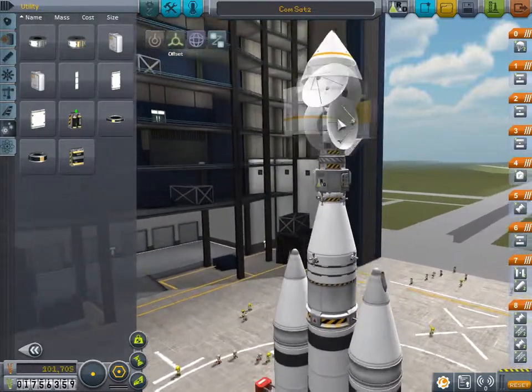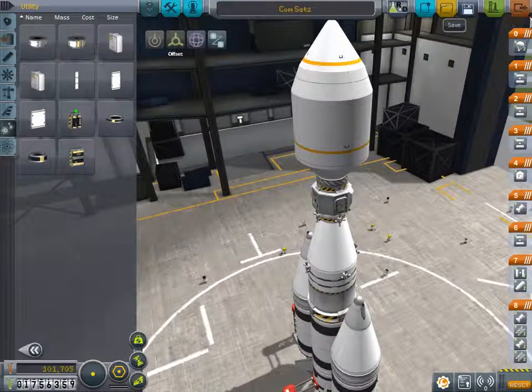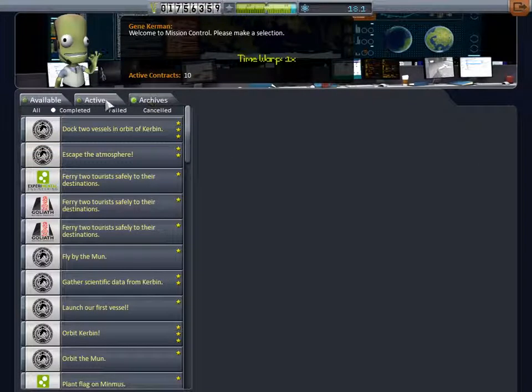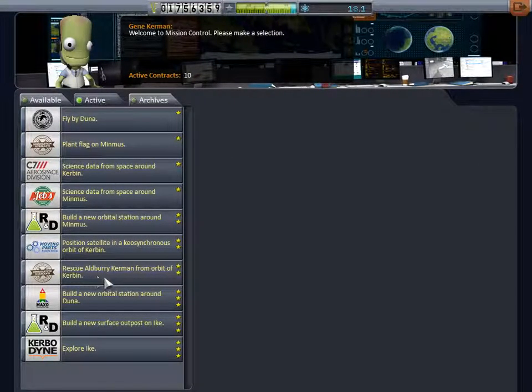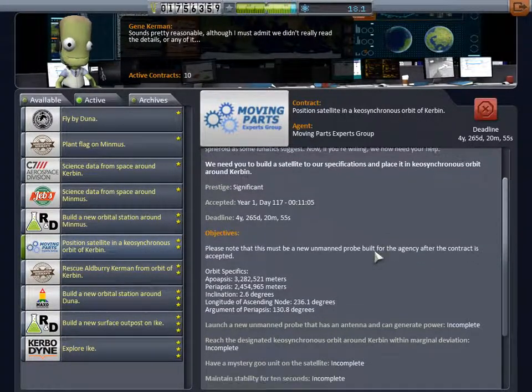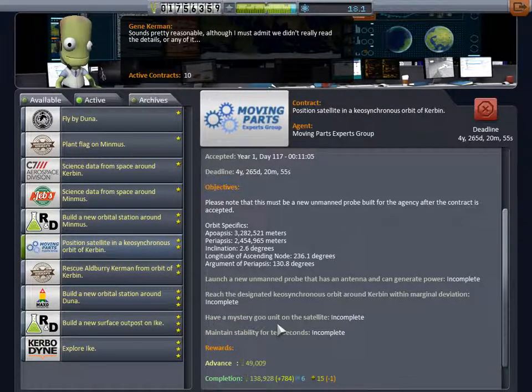I'm going to read the contract one more time before we launch this. Last episode, we launched a satellite and did not read the contract, which is okay, because we needed that other satellite anyways and I started to get lazy. It would have really been terrible to have had to recalculate everything. We had to pay for that launch entirely without a contract, but we can afford it. We've got a lot of money, we've got a surplus.